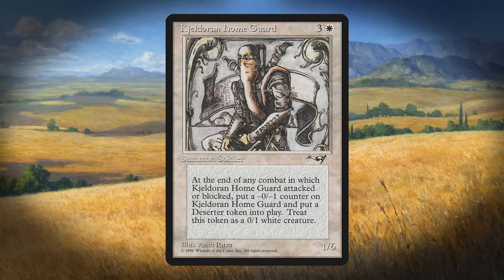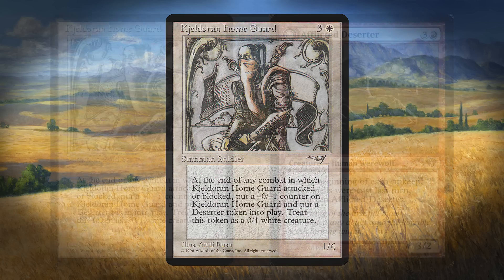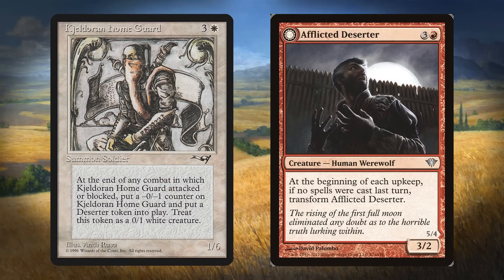This seems like way too specific of a creature type these days. It's even more annoying that they printed a card called Afflicted Deserter and didn't give it this creature type when it would have made sense. All right, so those are the 10 rarest creature types in the game. Now let's move to the other end of the spectrum and look at the most frequently occurring creature types.